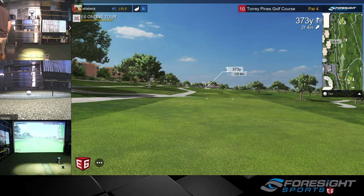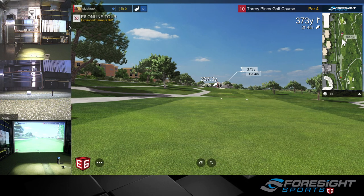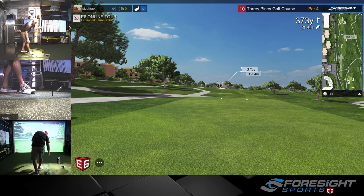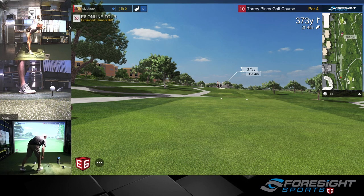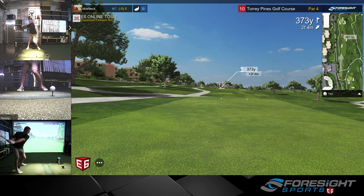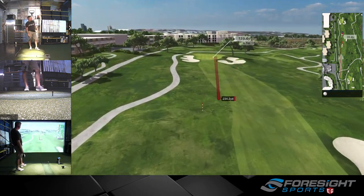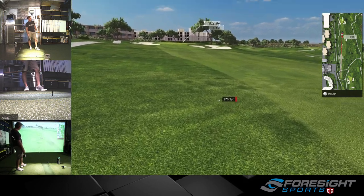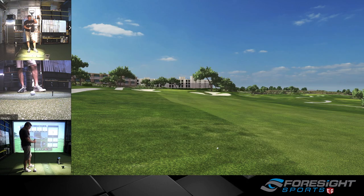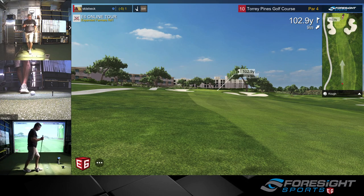Alright, another straight fairway shot. Pretty much no trouble on the left side, so I'm going to aim left rough and see if we can get something turning back into the center. Didn't sound great. Quad says 286 carry — we got about 260. 260 carry, quad had 286. 2014 backspin — somebody's out to lunch. 103 yards out.